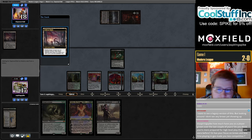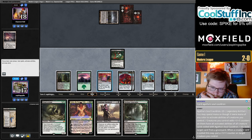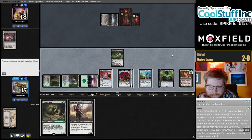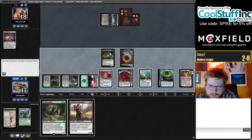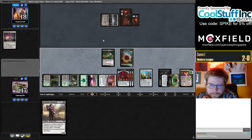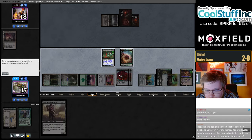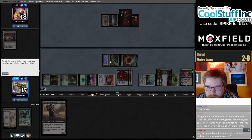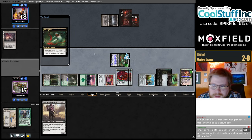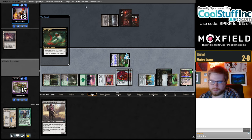I can't sacrifice this at instant speed in any way for the landfall trigger — doesn't seem like I can. Let's just let this happen. They have an Urborg in place — let's get Forest. Grist plus — I'm going to do Cauldron, discard Fiend Artisan, Cauldron Artisan onto Bloodghast, and then sack the insect token for an Asmo. That could have been better — discard the Grist instead and get that train rolling. We can also go for the Fauna Shaman for Fulminator line next turn.